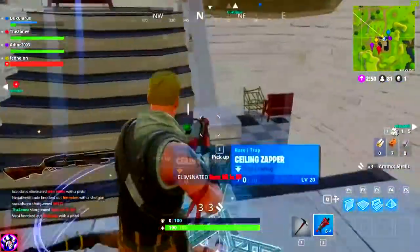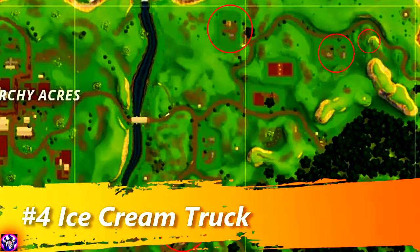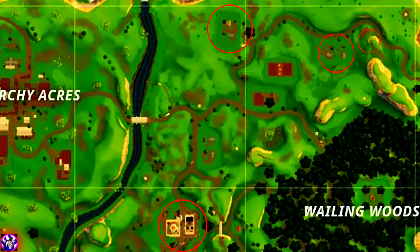Coming in at our number four spot is called Ice Cream Truck. Basically, Ice Cream Truck is a location outside Wailing Woods — it's in the top right circle in the right-hand corner. This is where you want to land. The ice cream truck might look like nothing, but there can be anywhere from one to three chests that spawn on it, which starts you off perfectly right away.